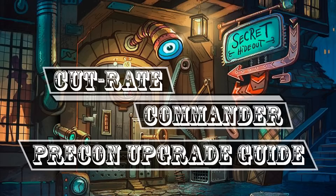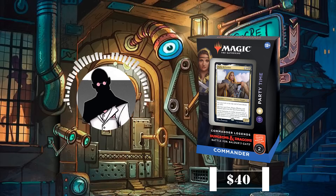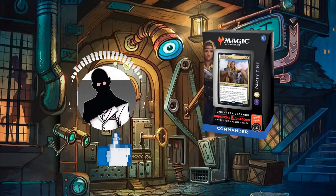Hello everyone and welcome to another Cut Rate Commander Precon Upgrade Guide, the series in which we take a look at precon decks and bring them up to cut rate standards. My name is Grazit and today we'll be looking at the Party Time Precon from Battle for Baldur's Gate and its face commander, Nalia de Arnis, which we'll be bringing up from its roughly $40 price point to an increased budget of $75 after upgrades.